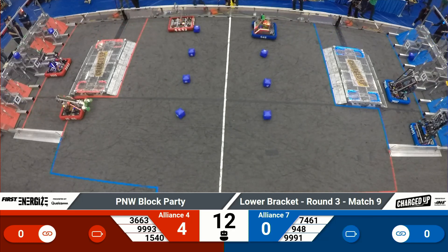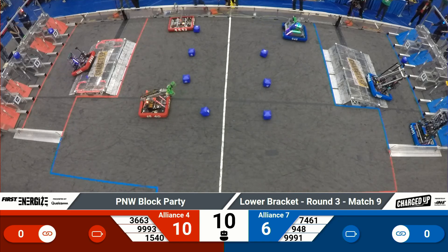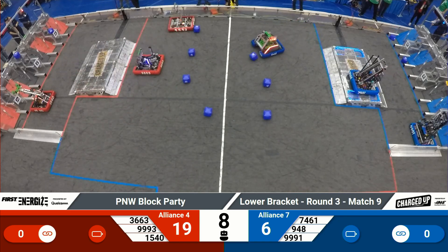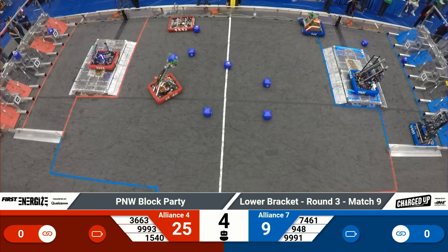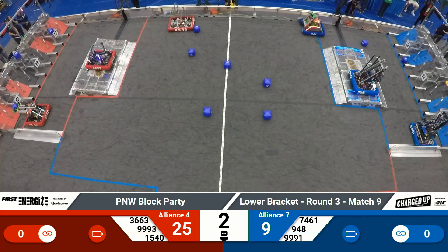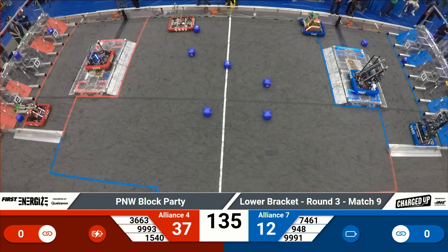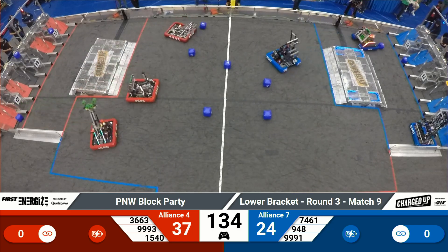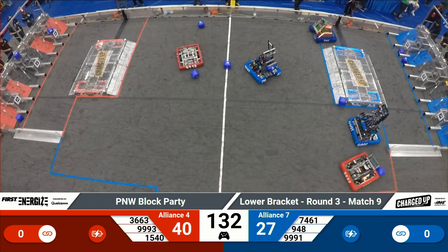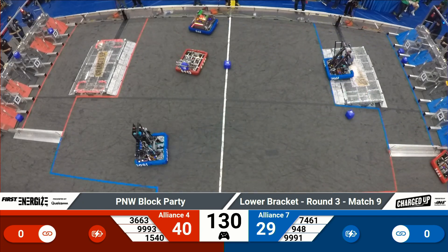We're back in the lower bracket. Up goes a cube from 948 NRG for the blue alliance — it lands in the lower row. Under cube, up and over, just outside of the grid. Sushi Squad on the charge station for blue. CPR also docked and engaged out of autonomous. We've got about 130 seconds left in our match.